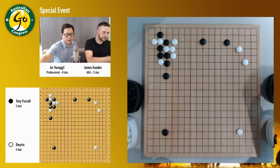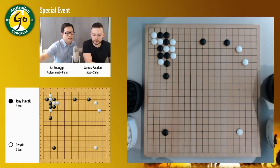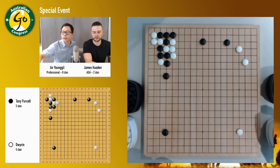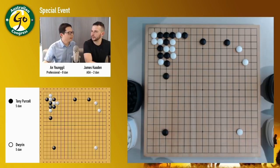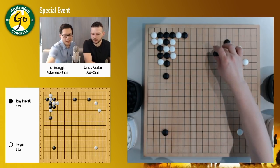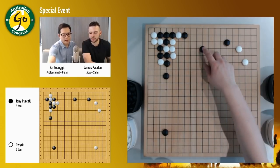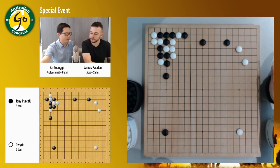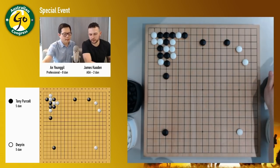For example, if white goes here and tries to capture the cornerstone, black can actually connect with this. That's a nice little move. So this one is working. You can imagine that if it's here or here, it doesn't work. That's why this is kind of a trick play — if you don't know about this, if you have no idea. Do you think Tony knew about this, or was it just a coincidence? I think probably coincidence.